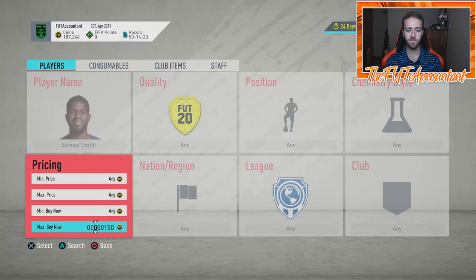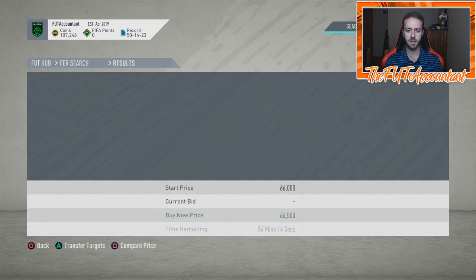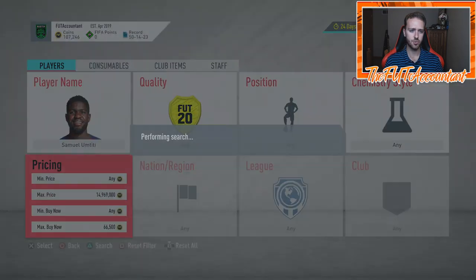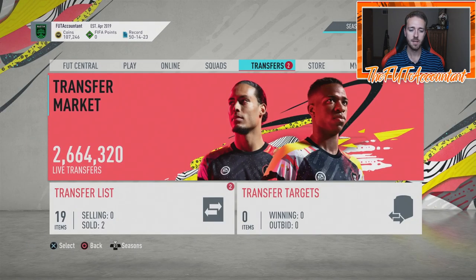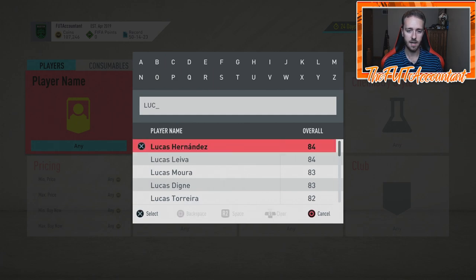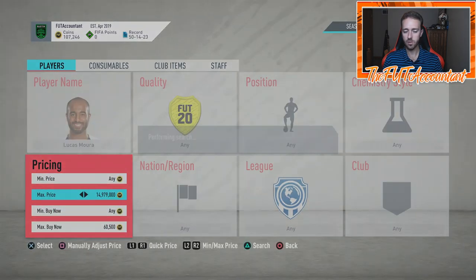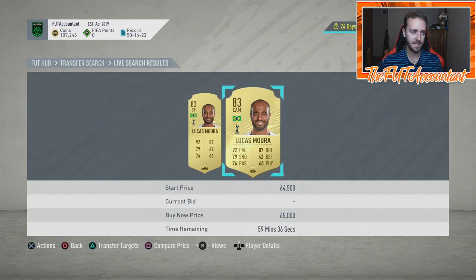Actually, if I see Umtiti close to around 60k, I might have to buy one. That one on Footbends was a little bit of an undercut — it said 63k, he's actually 66k, so he hasn't dropped that much except for one listing Footbends caught at maybe a snipe. But the point of this video is you can look at so many cards when EA drops an SBC like this — like Lucas Mora, like Sissoko — because people are still trying to get those cards in their teams, and this gives them an opportunity to do that when they pack players.